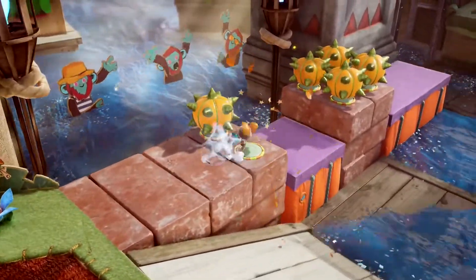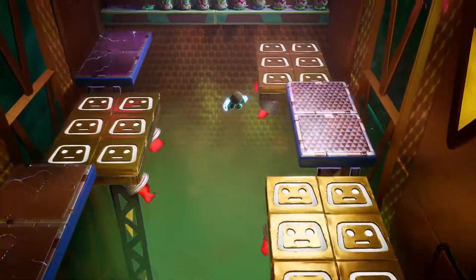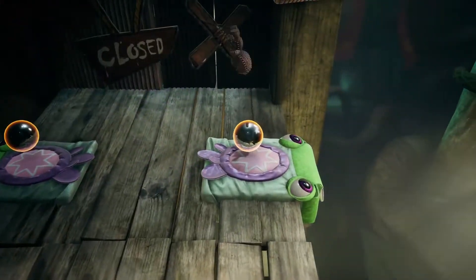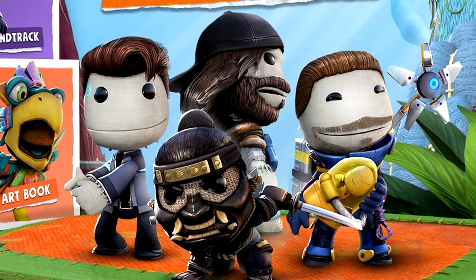The Digital Deluxe Edition features collaborations with other Sony first-party titles. As I show you this image, we're getting four new skins for Sackboy — it gives me vibes from the PS3 days with LittleBigPlanet 2 collaboration skins from Naughty Dog's Uncharted, The Last of Us, and Metal Gear Solid. The four costumes included are Connor from Detroit, Jin from Ghost of Tsushima, Deacon from Days Gone, and Sam Porter Bridges from Death Stranding.